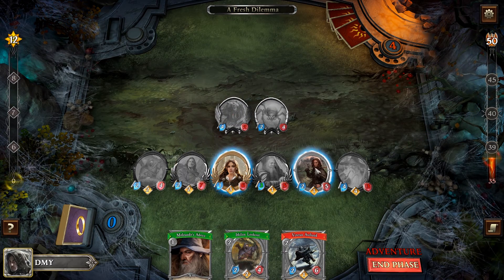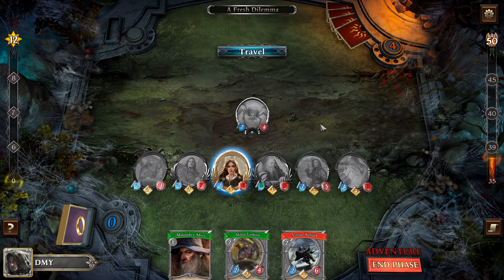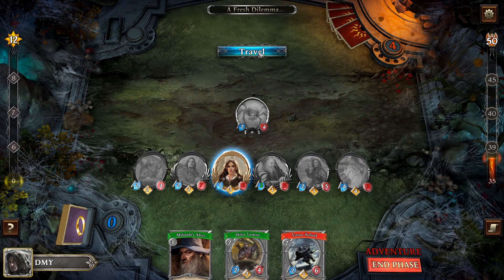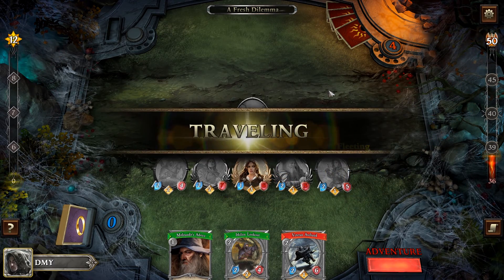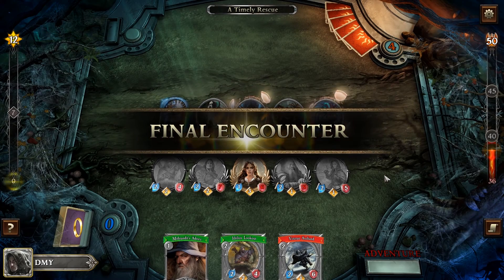That worked out quite well. We can now travel — there's no way of dealing with the remaining card right away. Gandalf was a Fleeting ally. Before the monotony of the forest claws at you again, you come upon a sudden clearing. The sluggish breeze and grey light are a welcome change from the humid twilight of the forest. On the far side of the clearing you spy what you've been looking for — a group of large spiders hovering over a tightly wound cocoon. It's time for a rescue.